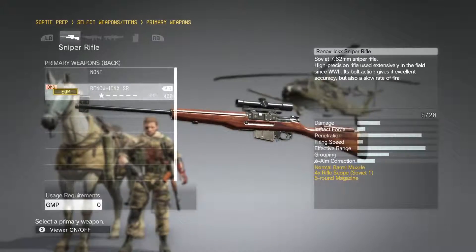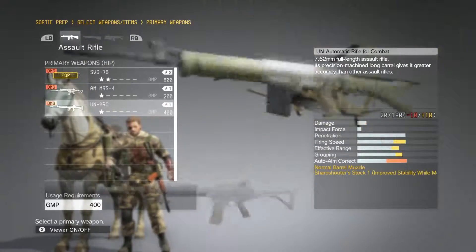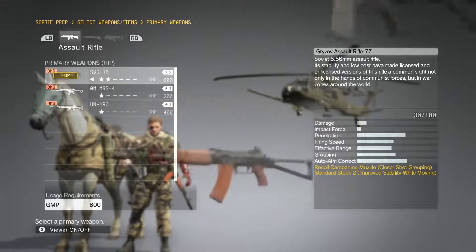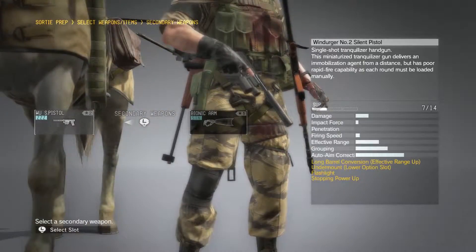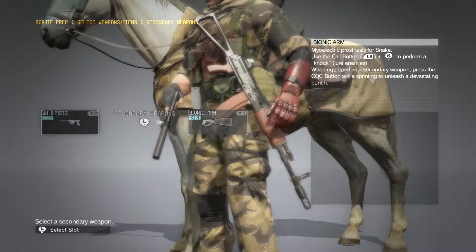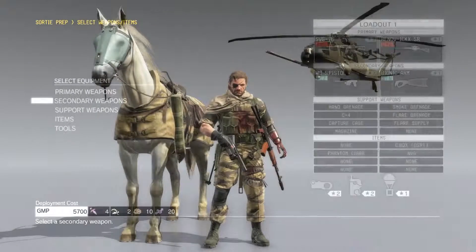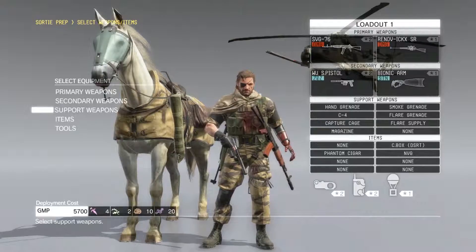Did I get any more primary weapon stuff? I don't think so. I upgraded this gun, but this gun doesn't have a silencer. In case shit hits the fan, we'll take this because it's better. As for a secondary weapon, I upgraded this so now I can use the call button and I can do a knock whenever, instead of having to knock against an item or a thing to get someone's attention.